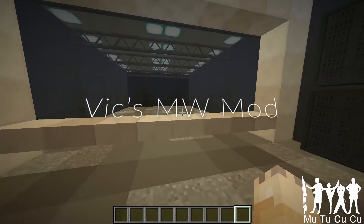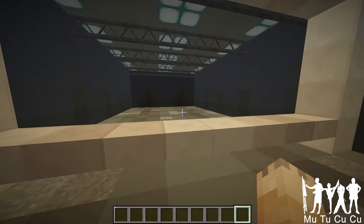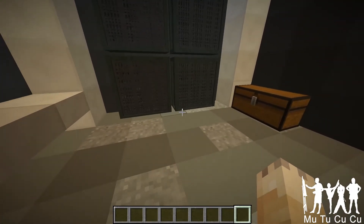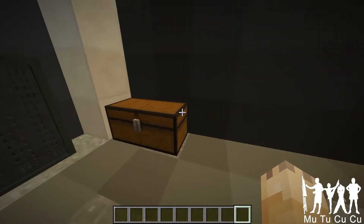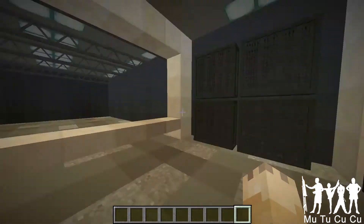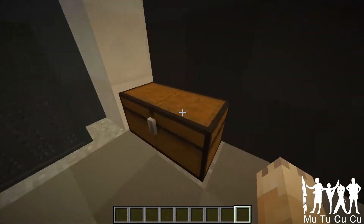Hello guys, welcome back to Mootoo Cuckoo. Today we're doing another gun mod video, and this is the second third of the guns in the gun mod. I built this gun range instead of shooting in a random swamp in a creative world, so let's get on with it — let's start shooting.